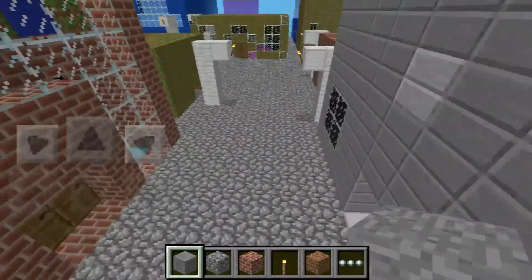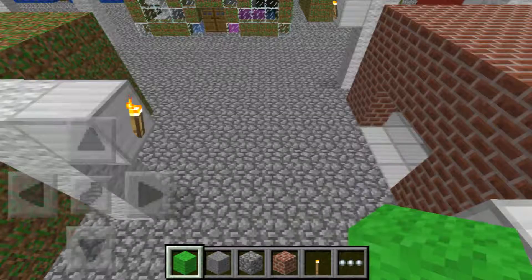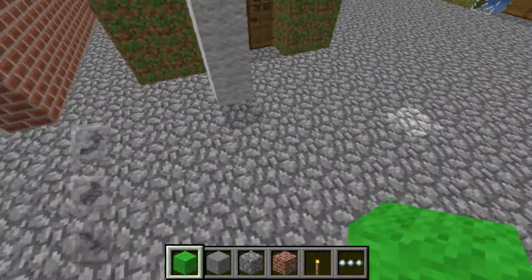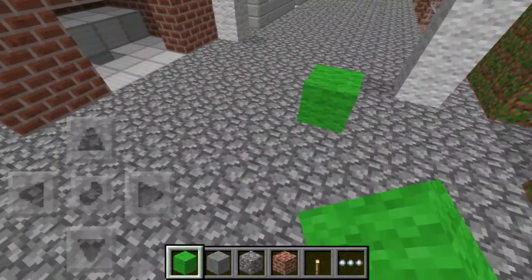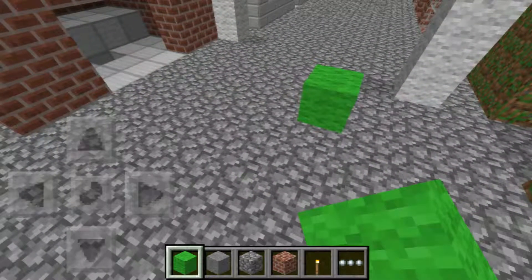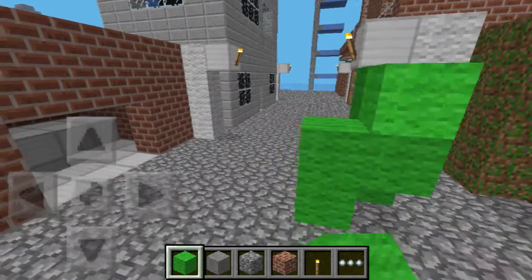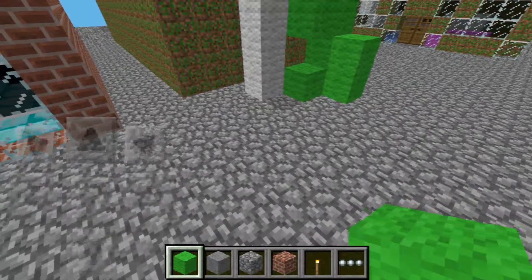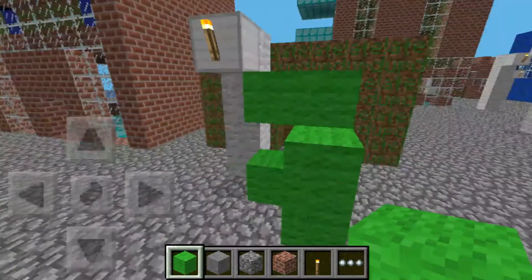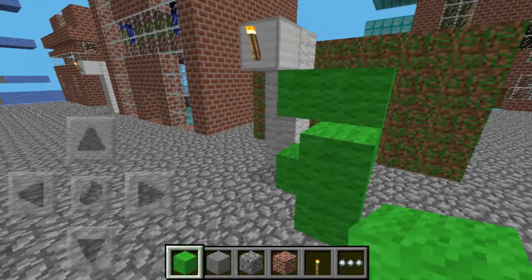I'm all alone in this world and nobody is around, so I wanted to make myself a friend. I don't know if you can make a decent-looking person in this game — probably not. Okay, this will be my friend. I'm gonna call it... green stuff.